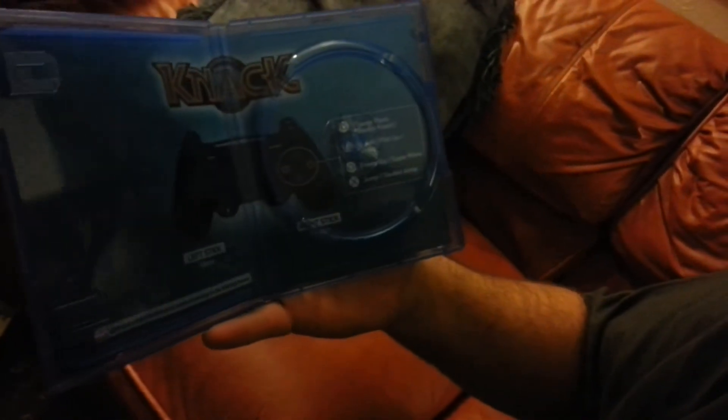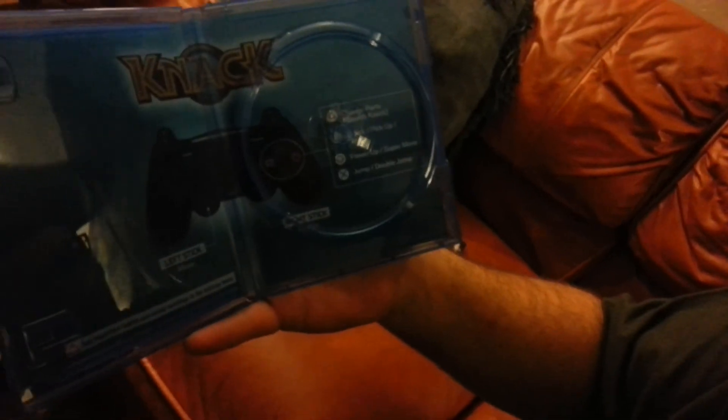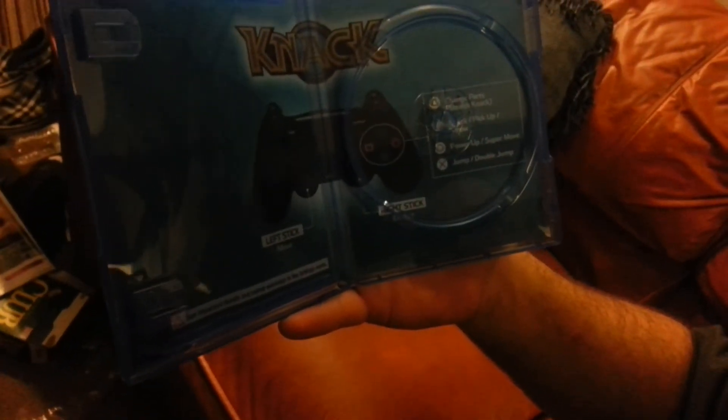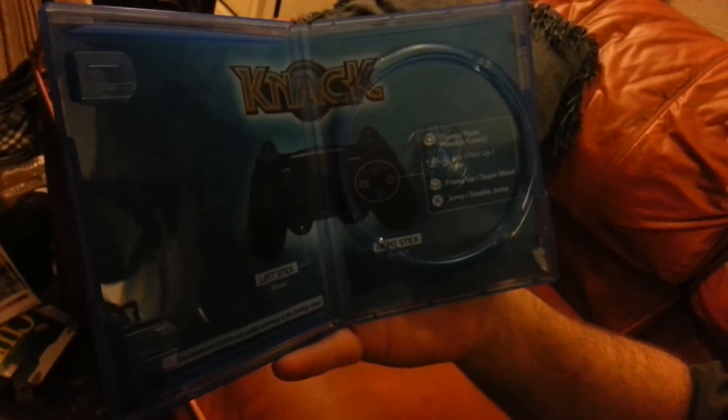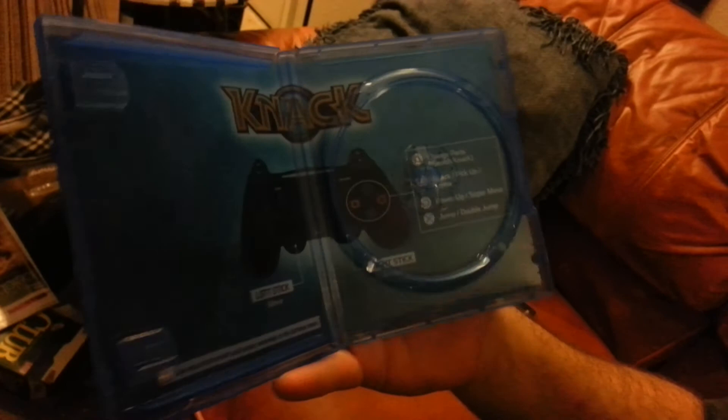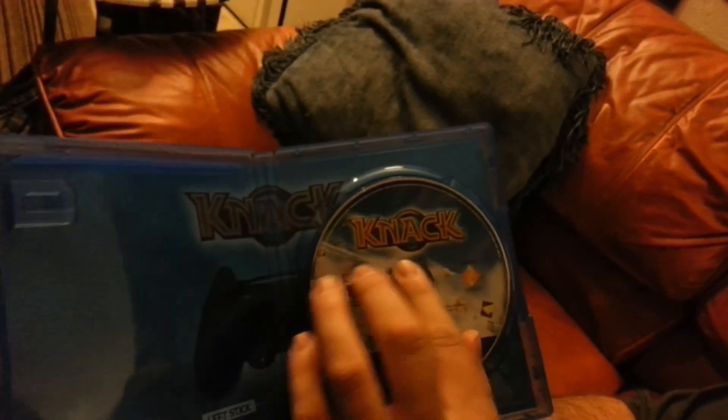Very excited to play it. The back screen says change your parts by pressing triangle — stealth mode, Knack. Press square for attack, pick up, and throw. Circle for power up and super move. X for jump and double jump. And then the right stick, left stick, so on and so forth.